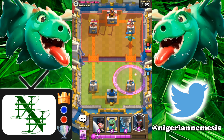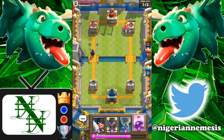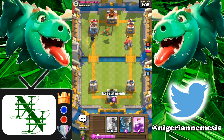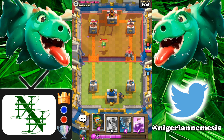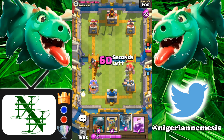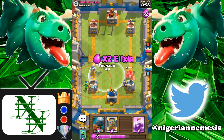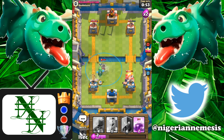He actually has a golem — I'm really upset about this because I just wasted the battle ram. Unfortunately we don't have the battle ram in hand to apply pressure on the left side. Now we're forced to go with a night witch. The reason why it's not gonna work out too well is he has a golem and I think he's gonna go with a night witch on the left side. Our dark goblin should be able to do some work as long as he doesn't have arrows — he actually has that tornado. That's gonna bring the dark goblin into the night witch and she's gonna strike it down.